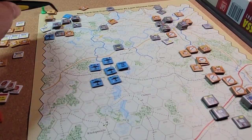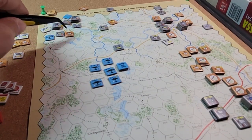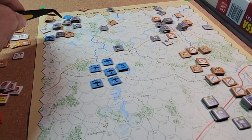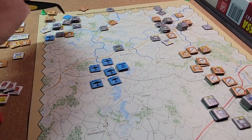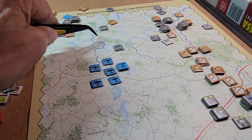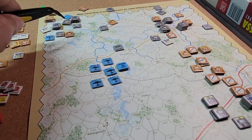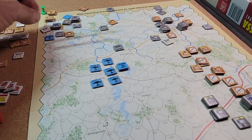There is a river running along here with the bridge, and it's just tricky to get to because there are units in front with fortified zones. I decided to come at it from two angles — one this way, bringing all the reinforcements on turn nine straight up here, and then around this way with the units that had already started in the area.